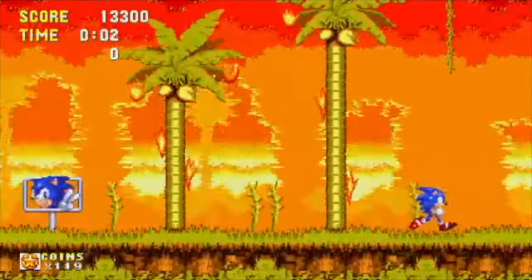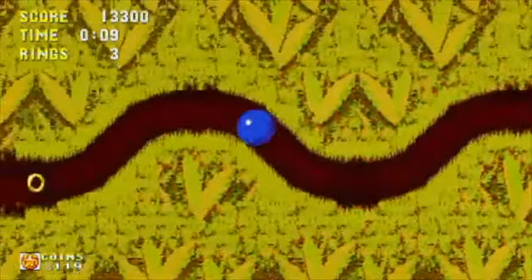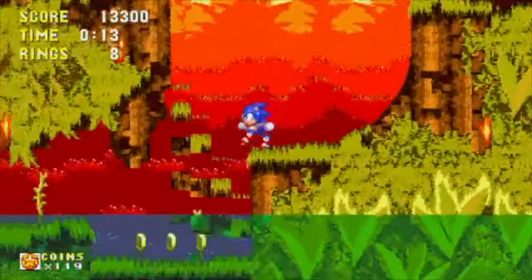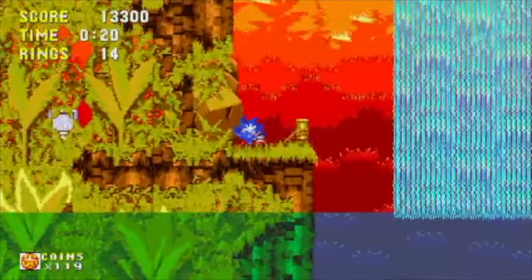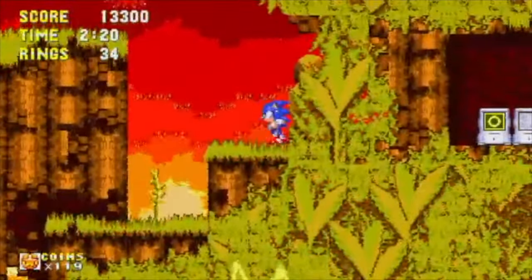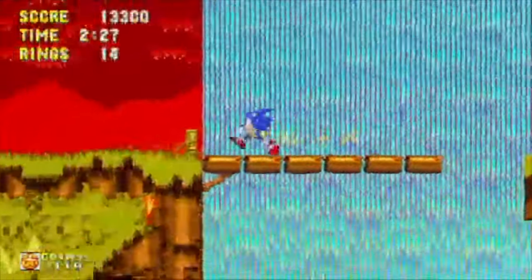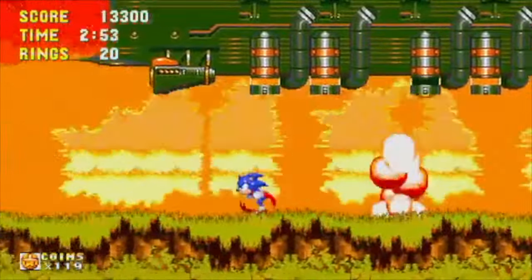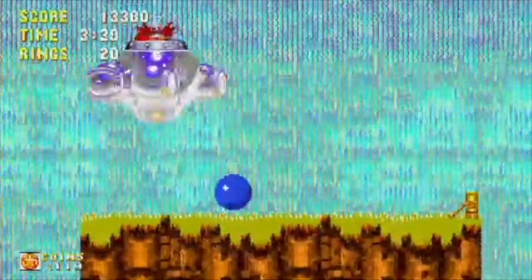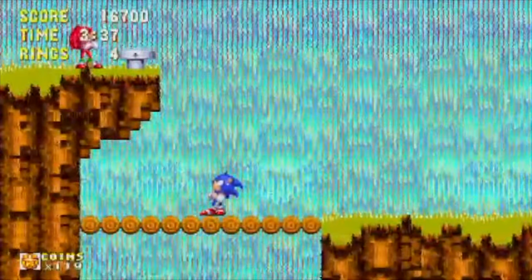Angel Island Zone Act 2. Now the difficulty has buffed up — not to the point where I have to retry the stage over and over again, but it was challenging. You are pressured into using the spin dash, but that's not the main reason why I'm now allowed to use the spin dash. There are more platforming sections, which is not too bad until you realize that the badniks exist. The lack of checkpoints still makes me cry, and you have to pray if you're falling in ball form. We encounter what I think is the Flying Battery, make it to the first Robotnik fight, and it was not too bad. We beat this act, but unfortunately, Knuckles has to ruin our day and sends us to...